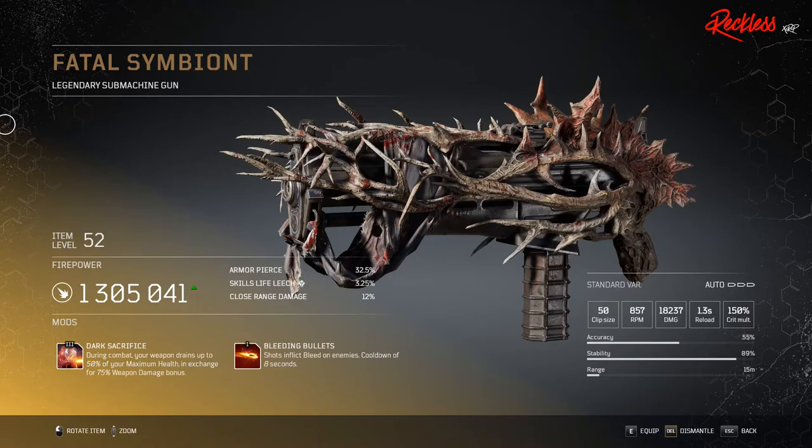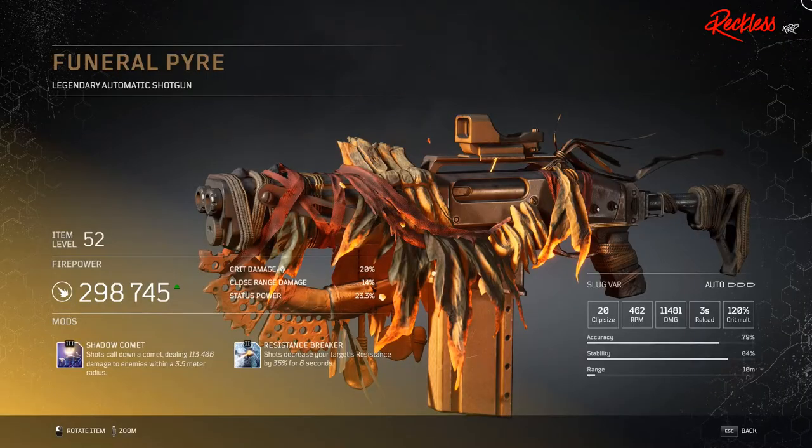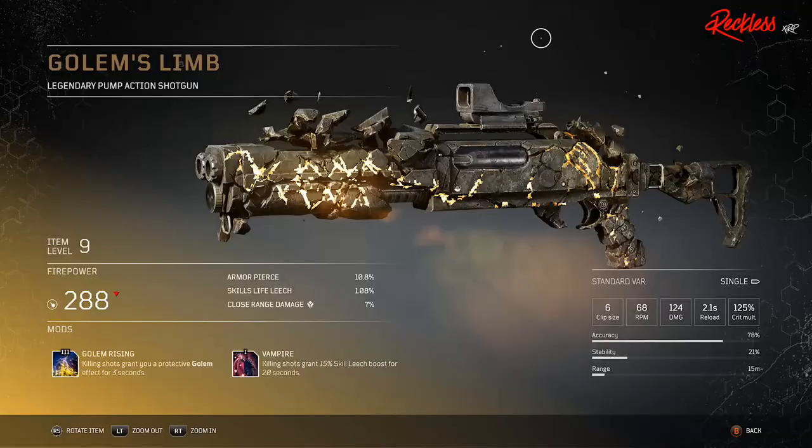Then we have Fatal Symbion, a legendary submachine gun. The tier 3 mod is called Dark Sacrifice, which during combat your weapon drains up to 50% of your maximum health in exchange for a 75% weapon damage bonus. Next we have Funeral Pyre, a legendary automatic shotgun, which shots call down a comet dealing X amount of damage to enemies within a 3.5 meter radius. And last but not least, Golem's Limb, a legendary pump action shotgun. The tier 3 mod is called Golem Rising, which killing shots grant you a protective golem effect for 3 seconds.